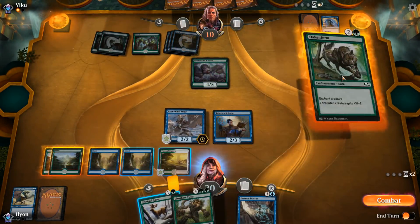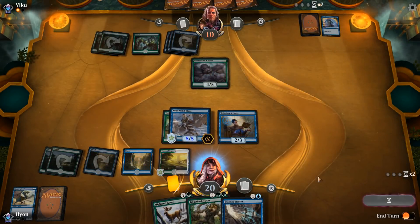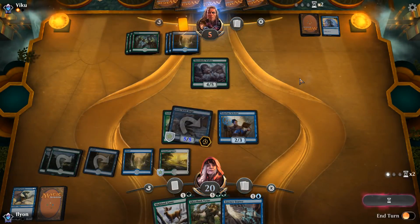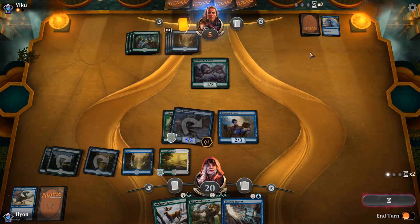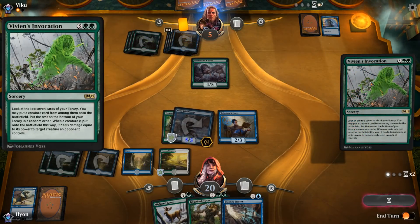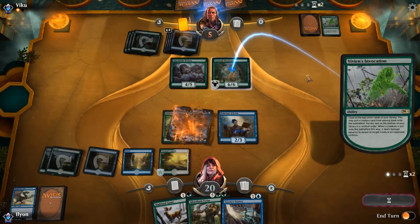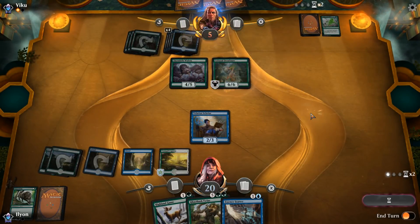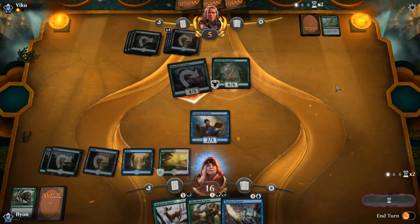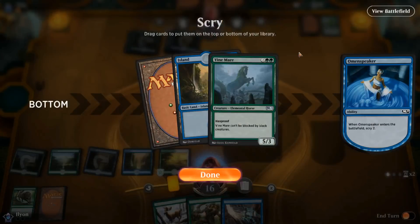That's actually pretty good for us, because it means we know we can Oaken Form — and wow, Essence Scatter is a great top-deck too. Dead in two turns. A little bit scary that they can just Disperse this. Plummet it. Vivian's Invocation. What really sucks is that we can't just Essence Scatter that. Although they are in... Wow. That's a pretty good high roll. Brutal. Gets around Essence Scatter and everything. That's a good one.